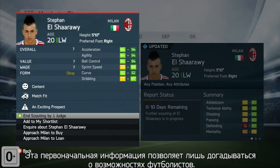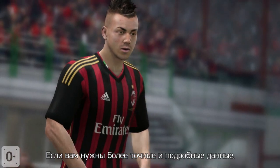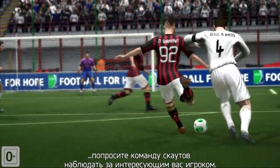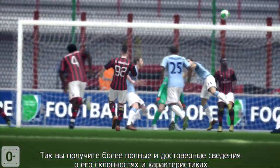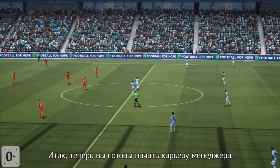The initial information just gives you a hint on the player's strengths, so if you are interested in finding more about a player, you will need to ask your staff to scout him further, which will reveal more detailed and accurate information about the player's traits and attributes. Now you're ready to start your career as a manager.